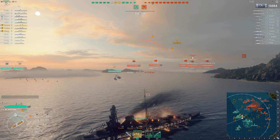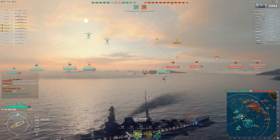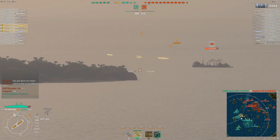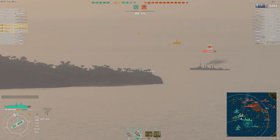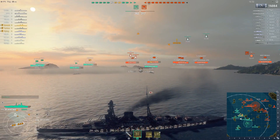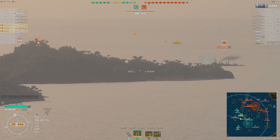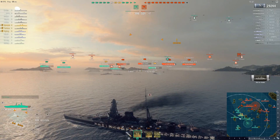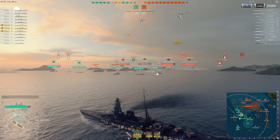Like that Nelson taking that 10k hit there - I can guarantee you he's thinking maybe I shouldn't push as hard. And if you make a couple of ships do that, you slow the enemy team's push, and it allows you to focus down singular targets. Later game, as ships start dying on both teams, you really want to make sure you're getting rid of guns off the enemy team. These shots looking half-decent on that Omaha - one citadel for a good chunk of that light cruiser's health.